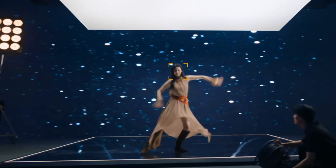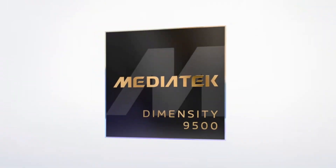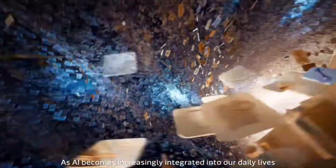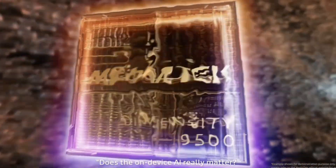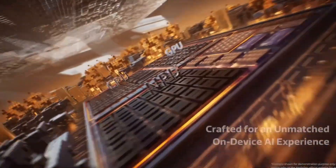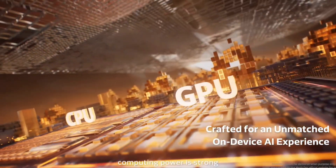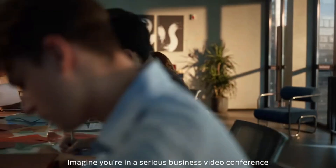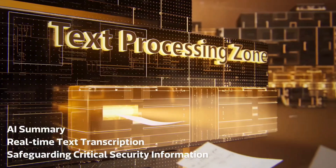If the 9500E is almost the same as the 9400+, what's MediaTek's actual plan? Are they holding back the real next-gen chip for later, or is this just a smart way to repurpose their 3nm tech for more devices? Because if phones in 2026 start coming out with 9400++ or 9500E chips, larger batteries, and high-end displays but at a lower price, that could shake things up a lot in the Android world.